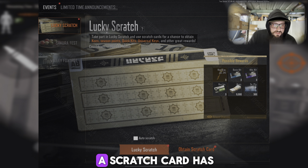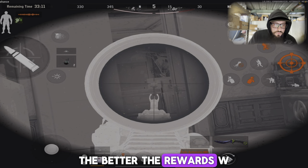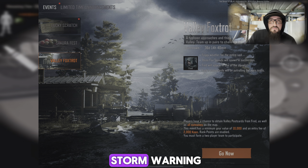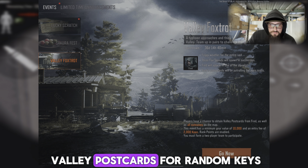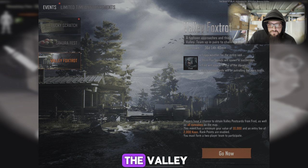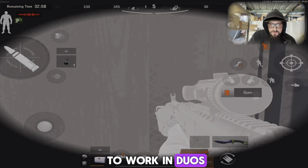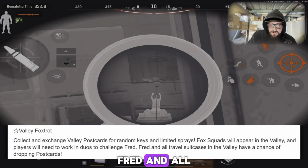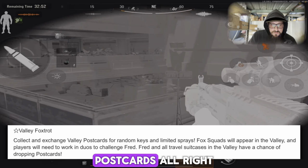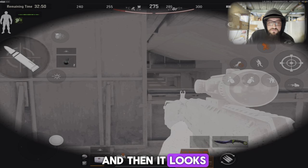The more gold lion a scratch card has, the better the rewards. W. Then we got Valley Foxtrot, which is basically Valley Storm Warning — collect and exchange Valley postcards for random keys and limited sprays. Fox squads will appear in the Valley and players will need to work in duos to challenge Fred and all travel suitcases in the Valley, which have a chance of dropping postcards.